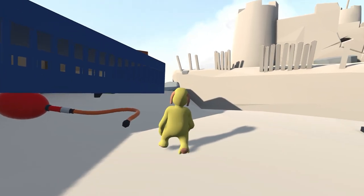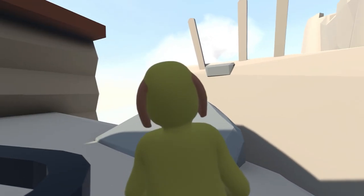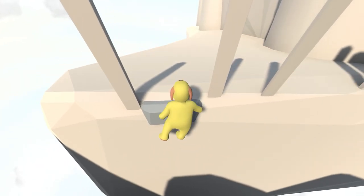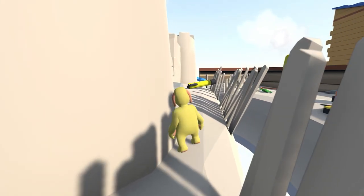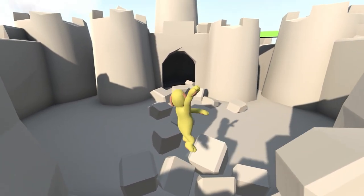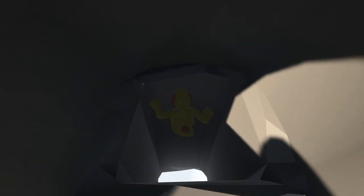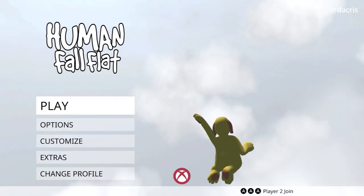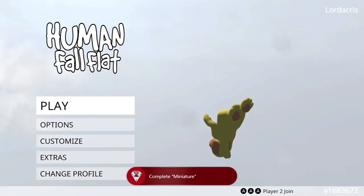If for whatever reason it doesn't work on your first attempt, you can just keep going in and retrieving rockets and try again until you get it right. Go to the left, climb up this stone, jump across onto the other side, move yourself down the side of this lowly stick fence, climb over the wall that we've just broken, and then jump inside the sand castle to get our final achievement — Small Fish, Big Pond — for completing Miniature. I hope you found this video guide useful. As always, please like and subscribe, and I'll see you in the next video.